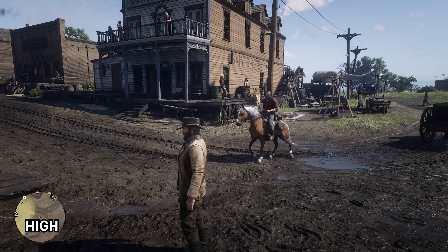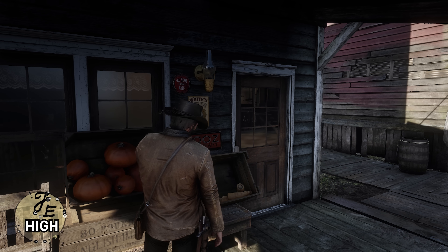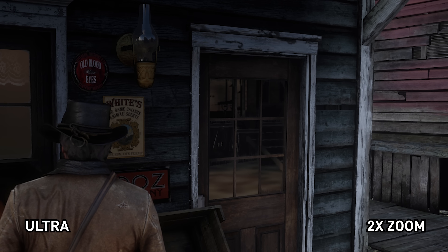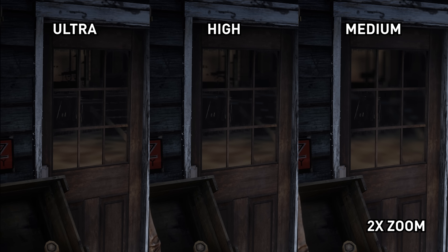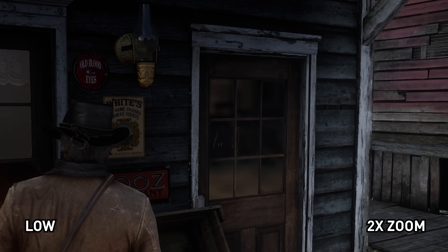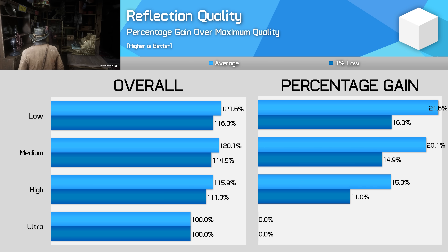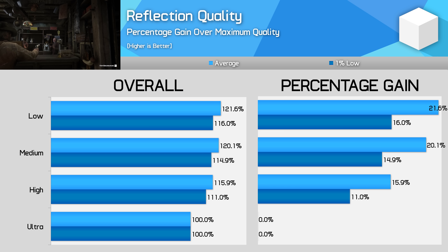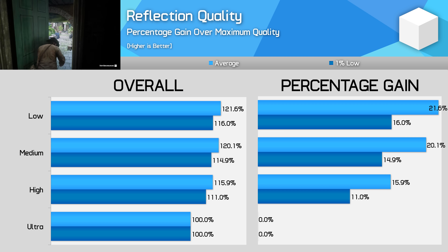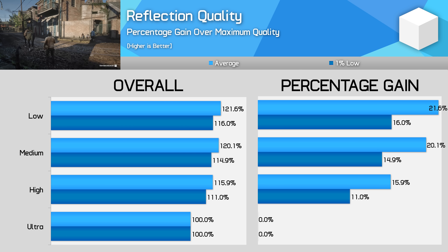Reflection quality is one of the most performance-intensive settings in the game and often chugs along without much of a visual upgrade on higher settings. Ultra delivers high quality, high-resolution reflections — on surfaces like glass it reflects objects behind you similar to ray tracing — but on other surfaces like puddles it's much harder to spot the changes. When benchmarking, I saw a 15 percent performance improvement simply moving from ultra to high, and ultra compared to medium is more like a 20 percent gain. Given how unlikely you are to actually notice the change in real gameplay, switching down to medium and banking that large performance gain is a great idea.